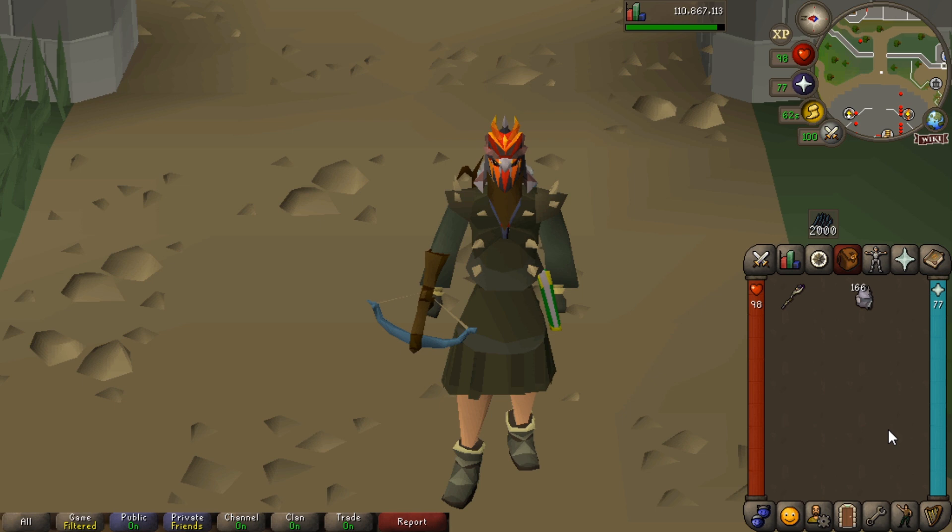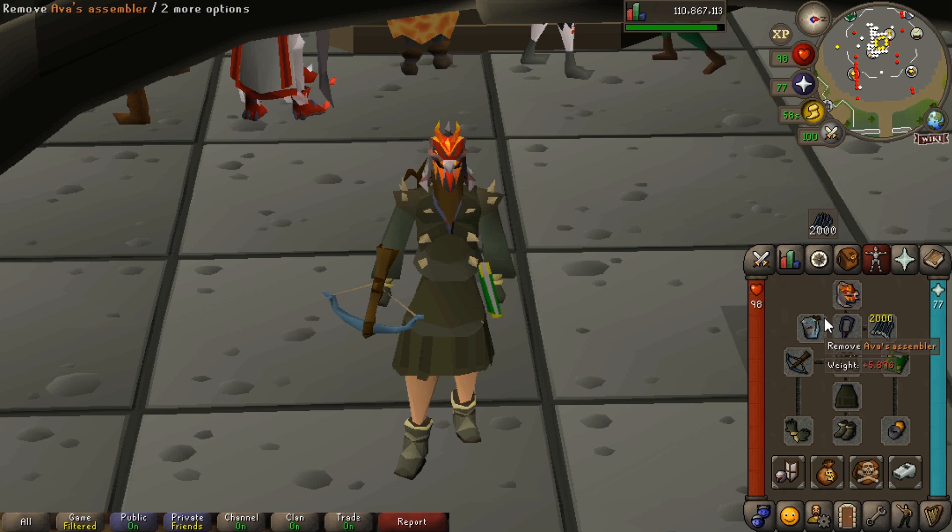Instead of having to take anti-poison pots, we can prioritise bringing more prayer pots, more food, and alchs. A Serpentine Helm — if you've got one, fantastic. Any tank helm is your best bet if you haven't got a Serp Helm. Before I was taking down a Torag's Helm for good tank bonus, but also the Slayer Helm if it's imbued and you're on task, because you get that attack bonus. I think it has the same stats as a Rune Full Helm. The Serp Helm will extend your trips out a little bit.